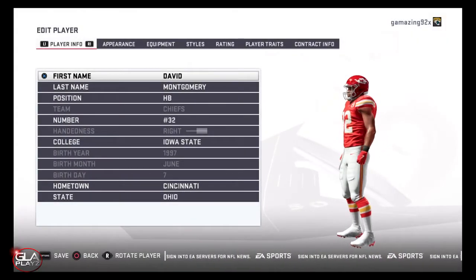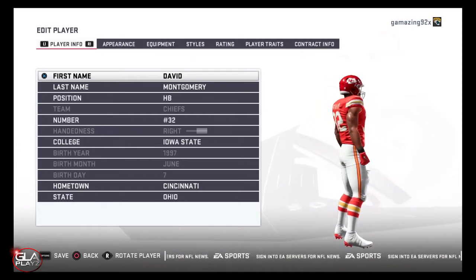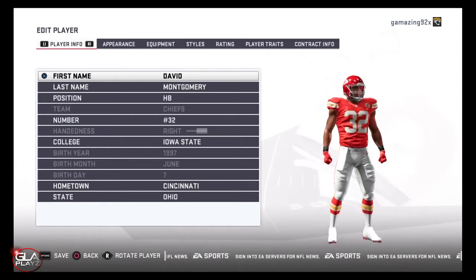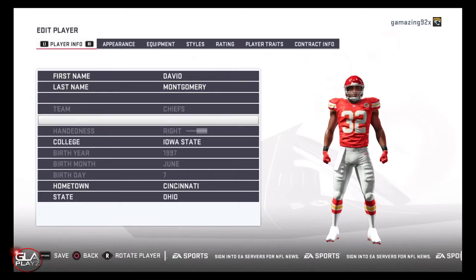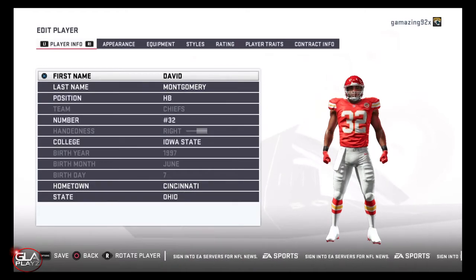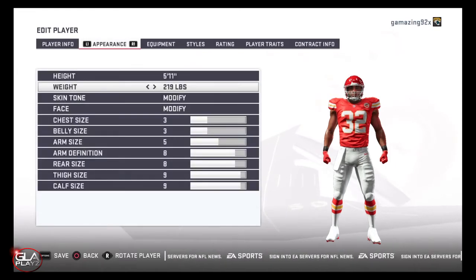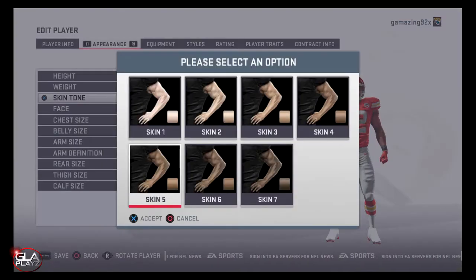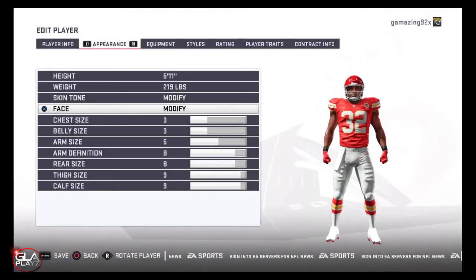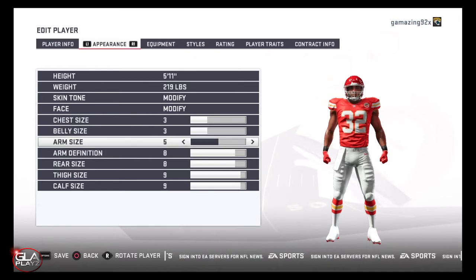Welcome back to the channel guys. I wanted to bring you another Madden 19 video. In this video I'm going to show you how to make running back David Montgomery for the Iowa State Cyclones. David's a really good running back — he's not very fast but he's very shifty, he's got good acceleration, really good vision, and he's really really strong. I really like David. I think he's going to go in the second round of the 2019 NFL Draft and he's currently my number two ranked running back.